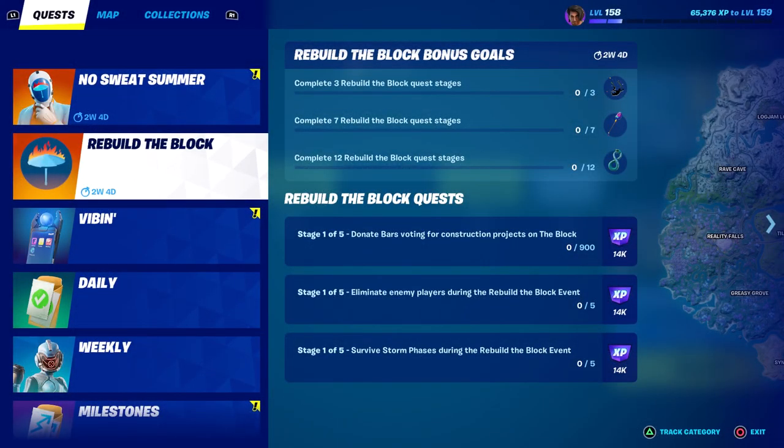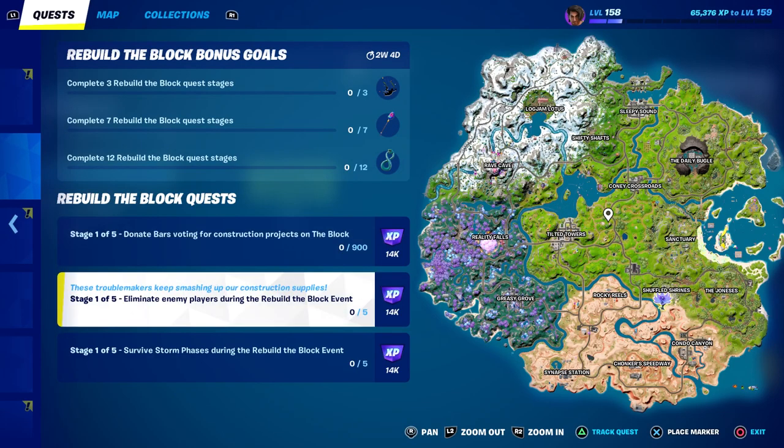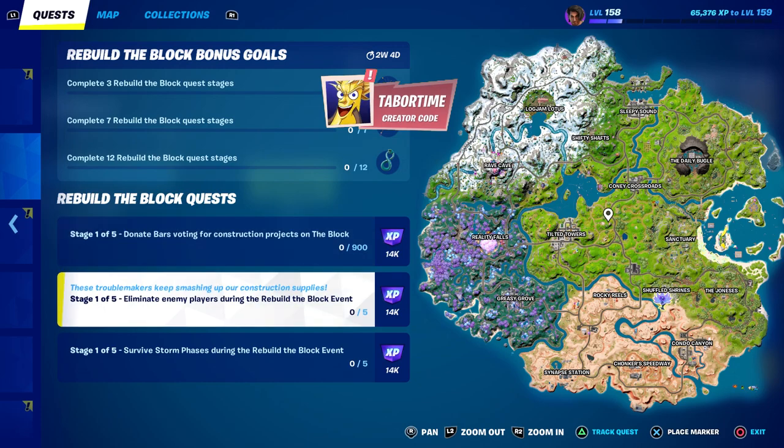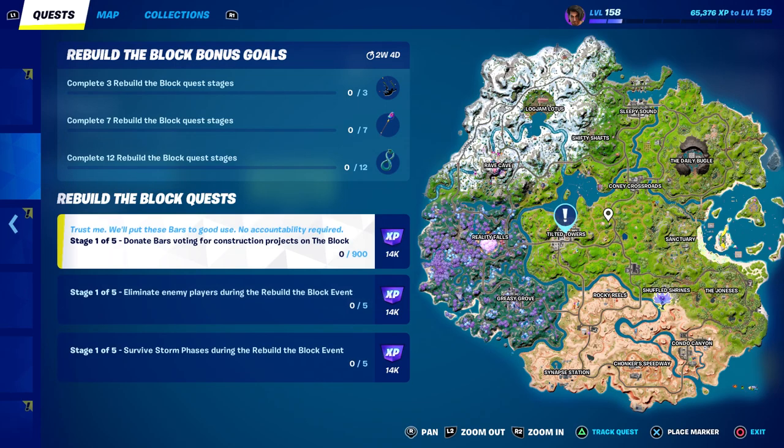Welcome to my Rebuild the Block challenge guide. There are three challenges: donate bars, vote for construction projects on the block; eliminate enemy players during the Rebuild the Block event; and survive storm phases during the Rebuild the Block event. They're all pretty easy, but there are five stages for each one. To get the pickaxe you only have to do seven stages, the contrail at three, and the back bling at 12.